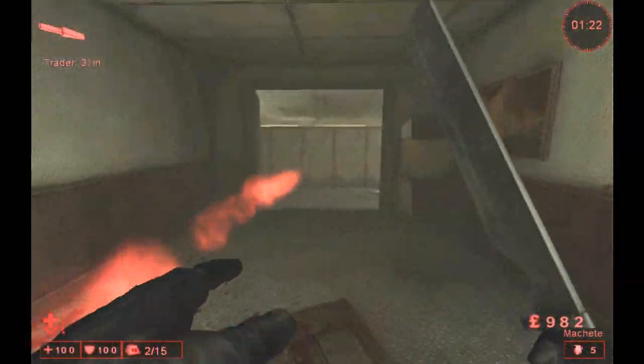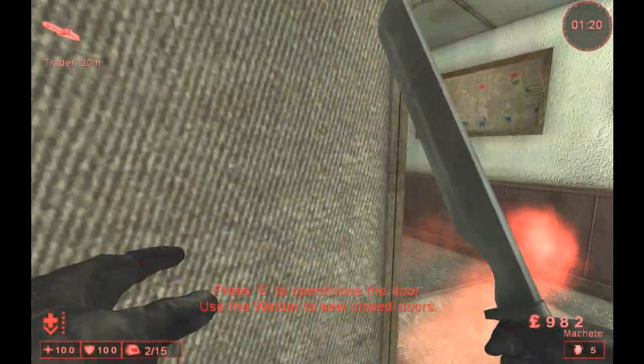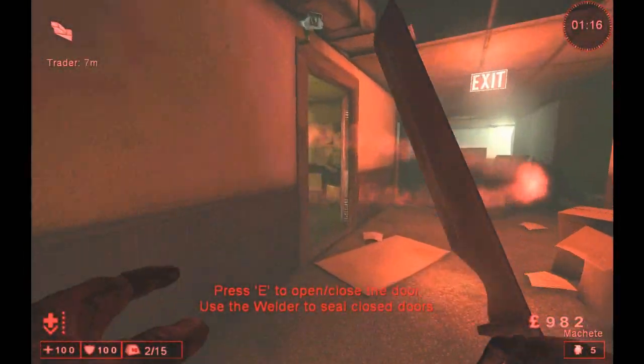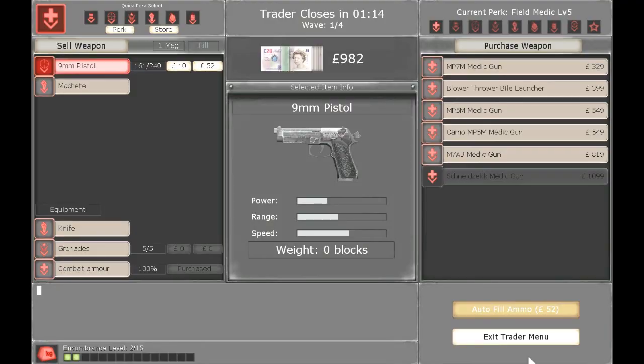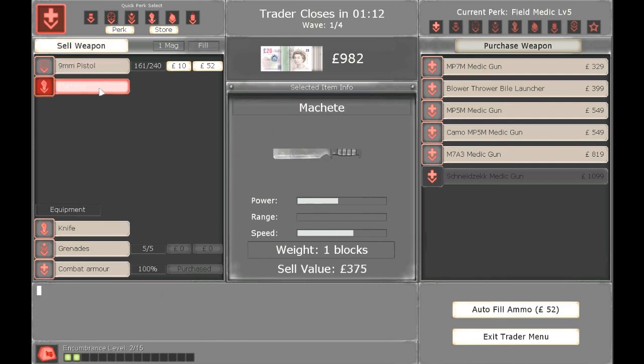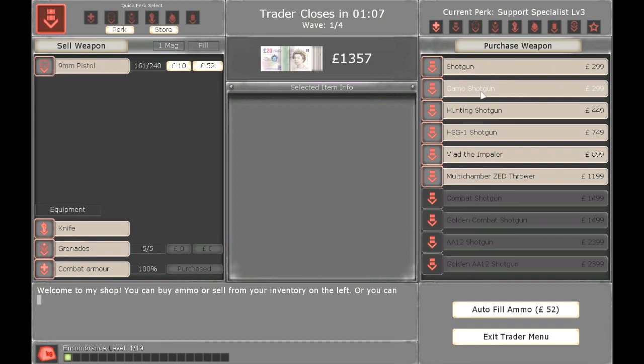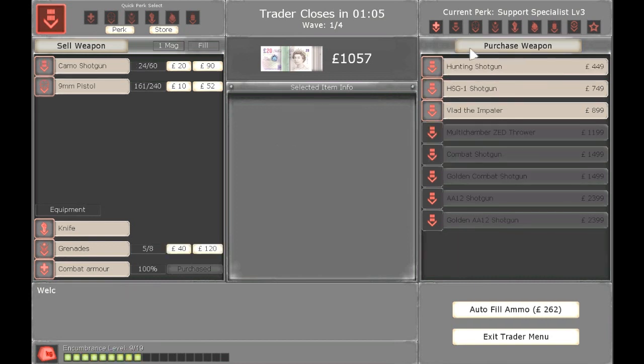After the Trader, to have a look at the first weapon, we need to go to Support and buy the Camo Shotgun.